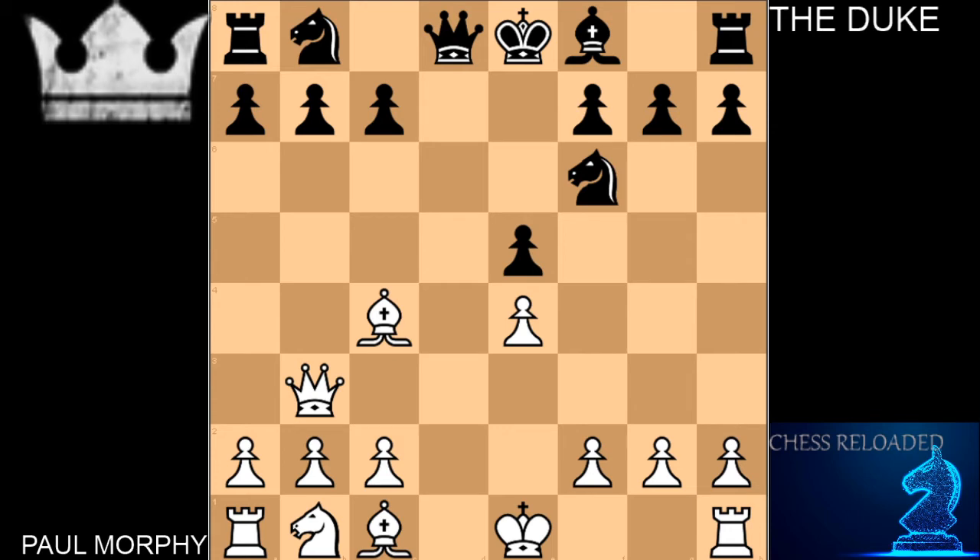Morphy plays another very powerful move — Queen to B3. Queen B3 is now staring at the main threat of Bishop takes F7, and no matter where the king goes, Queen to E6 is checkmate. The Duke has to be very wary of what's going on. Additionally, there is pressure on the sensitive B7 square, which no longer has the light-square bishop to watch over it since the Duke took Morphy's knight on F3.